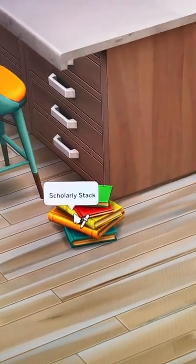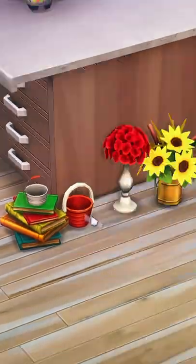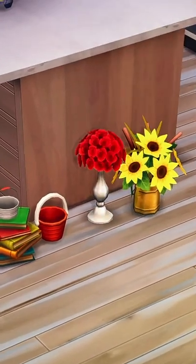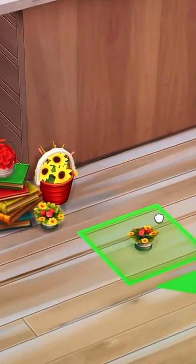So we're going to start with this stack of base game books, and then head over to debug to find these two bucket toys. Fill the two buckets up with these two base game plants — we've got sunflowers and roses — and then we're finally taking this base game plant and just sizing it down as small as it goes.